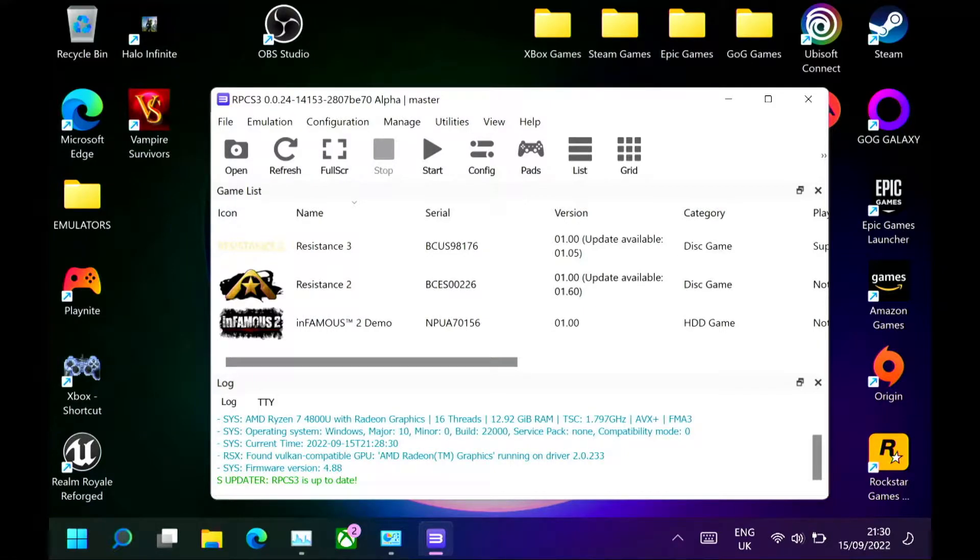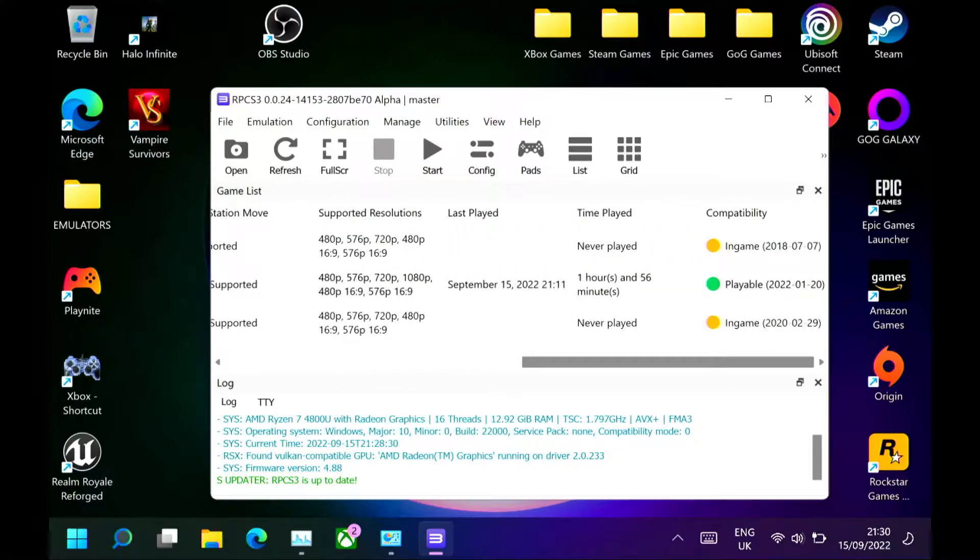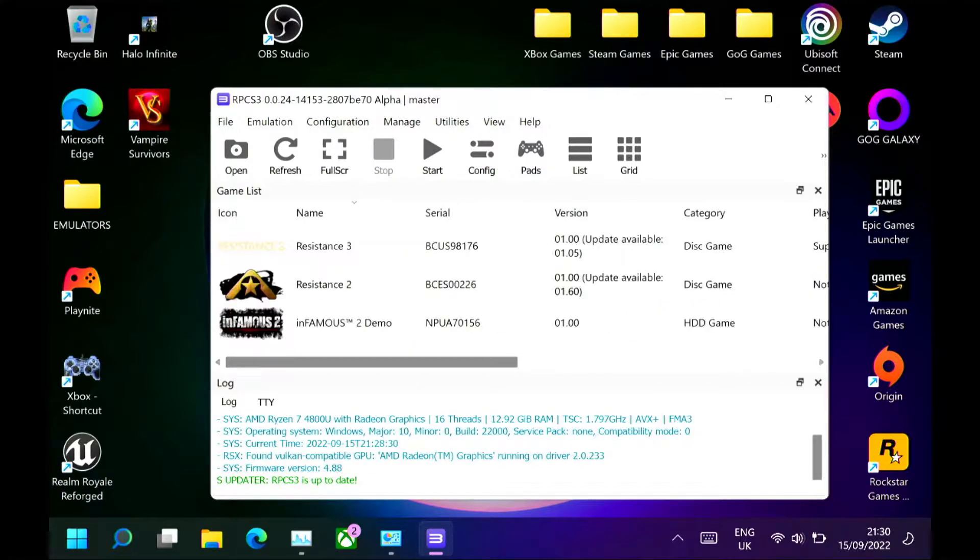Hello handheld gamers and welcome to another video. Today's video is on an emulator — we're going to look at RPCS3, which is a PlayStation 3 emulator for Windows. I've tried this emulator before, using version 0.22 previously, and I didn't have a lot of success — particularly with Resistance 2, which wasn't playable and had bugs causing crashes. Now it's classed as playable, and there's an updated version, 0.0.24, so we'll see what goes on.